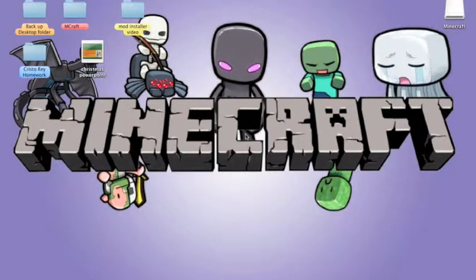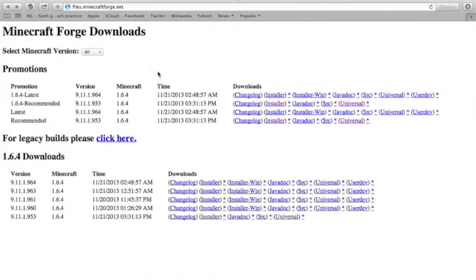Alright guys, so now this is the actual part where I'll teach you how to install mods onto your Minecraft. First, you want to open a web browser and type this in: files.minecraftforge.net. You want to go to this webpage — the link will be in the description down below. Then you want to go to Promotions and look for the 1.6.4 recommended, or just go to Recommended.